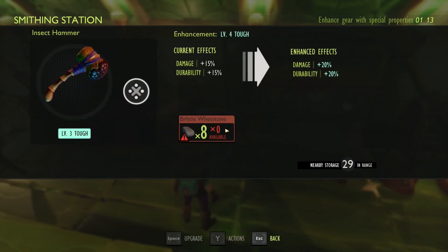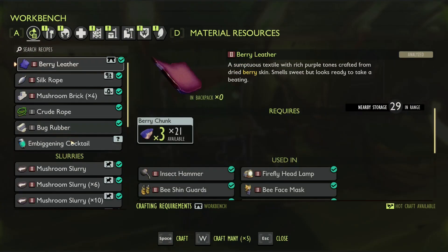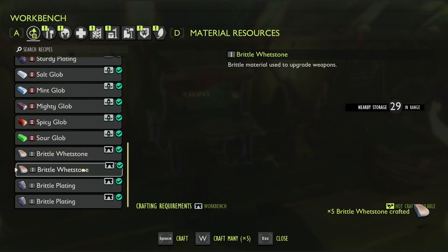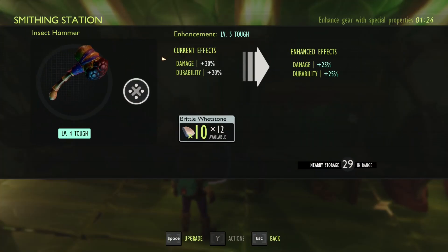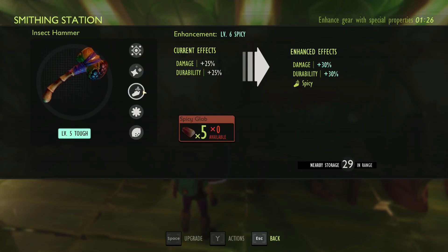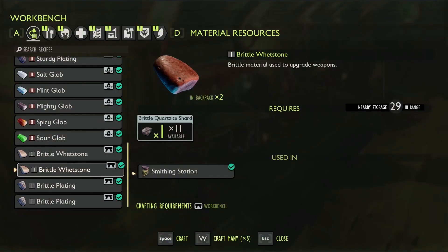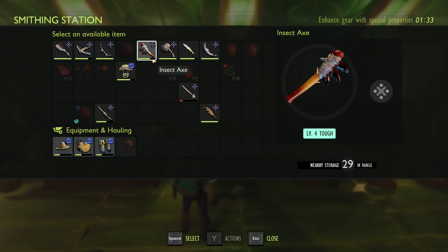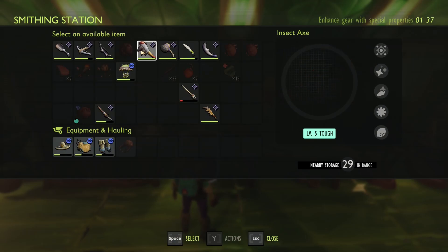First I want to upgrade this. Brittle whetstone - down here. Use up those - that should be more than enough. We upgrade this, get that to level 5. Cool. I'm going to upgrade you as well, just because we can. Upgrade that to level 5 as well, because these we can use in combat - so that's fine there.